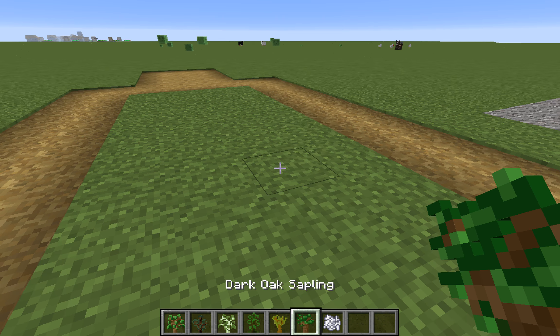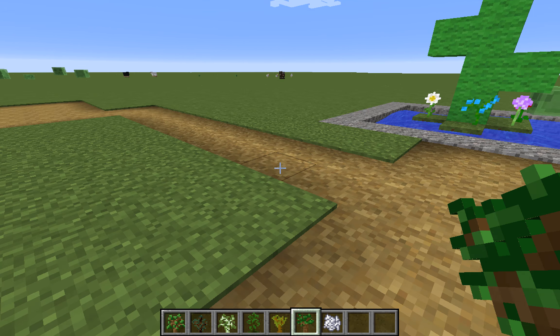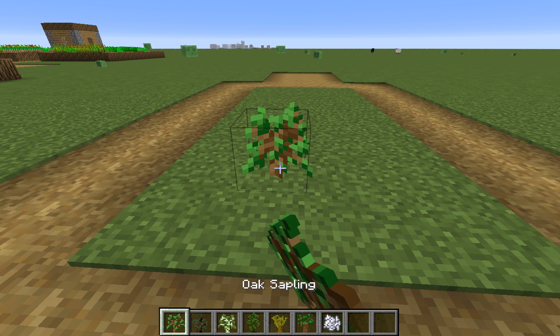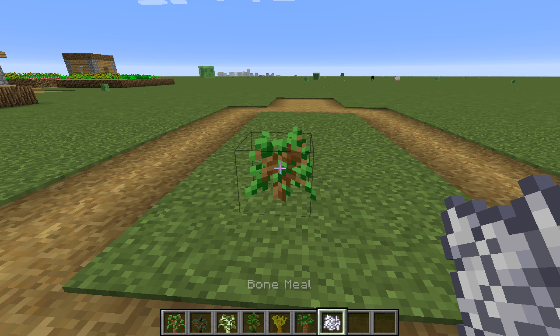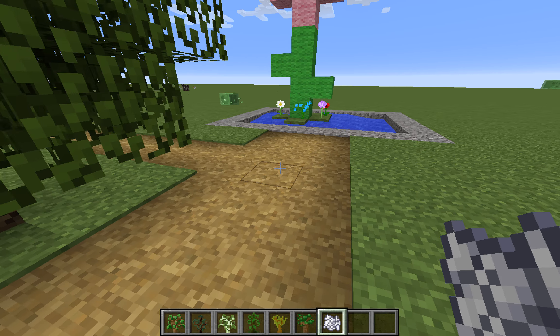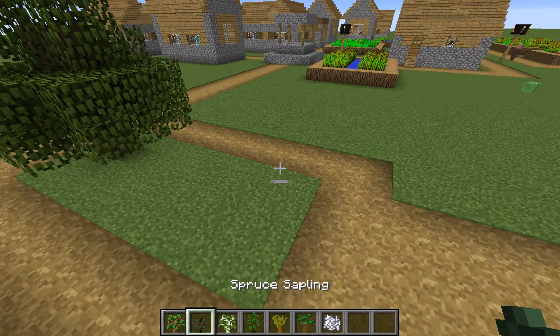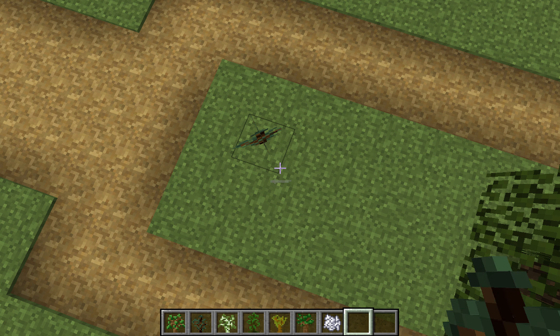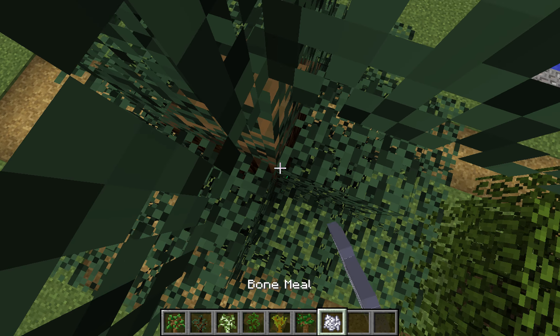I believe dark oak doesn't work if you're in another biome — we'll get to that later. But here we have a regular tree sapling, and next we have a spruce sapling.